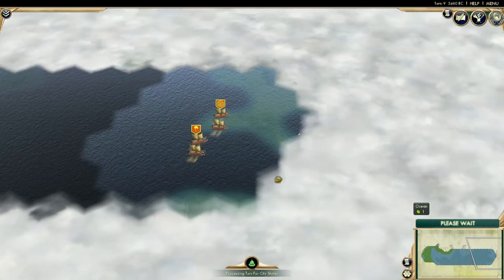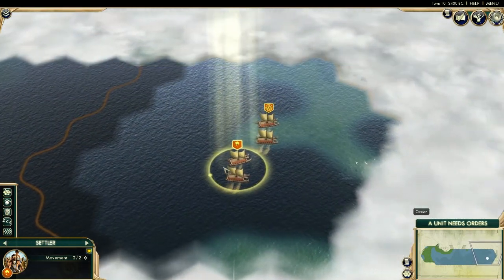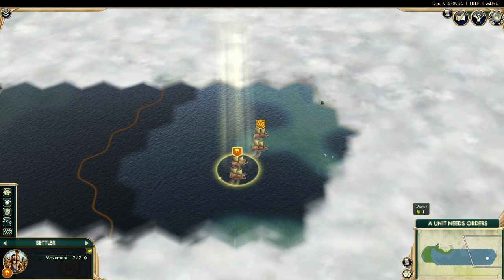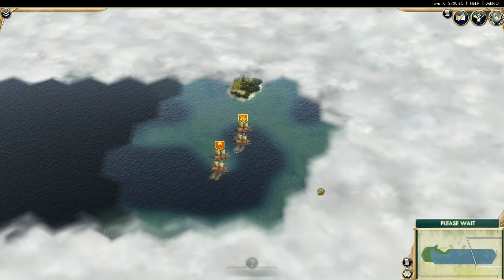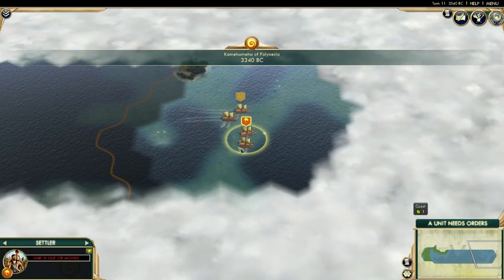By the way, I am playing with a single mod. You see this yellow line? This is the only thing the mod does — when you have a settler selected, it tells you the range of your city if you were to settle here. That will be really helpful when I come across different luxury resources and want to settle in a position to get all of them.